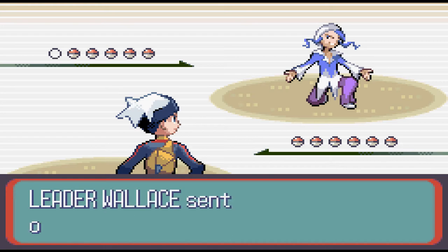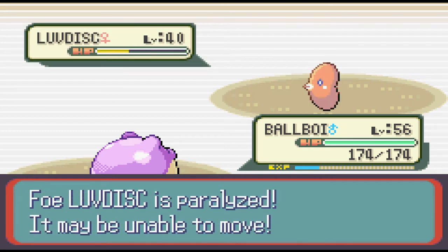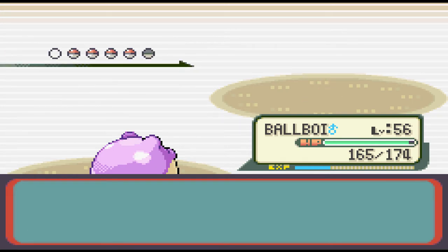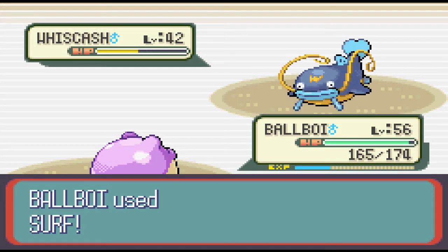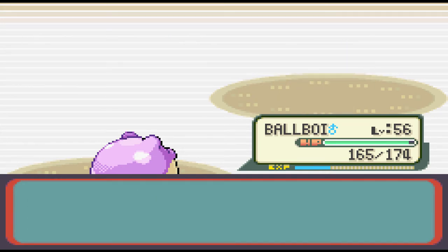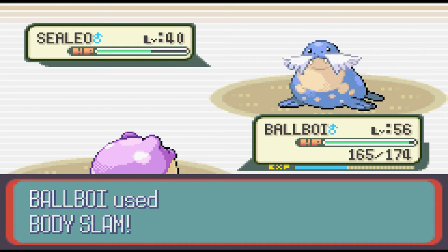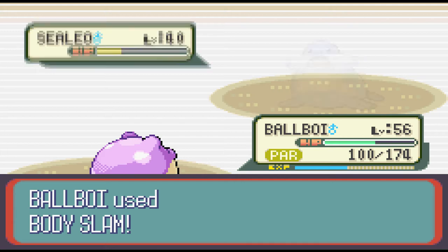Luvdisc is first and honestly nobody's worried about Luvdisc - on some attempts it will use Attract and survive a little bit longer, but for the most part a couple of Body Slams finishes it. Next up is Whiscash - it's Water/Ground typing means it takes heavy neutral damage from Surf. You do outspeed so getting off that first Surf is key because it loves to use Amnesia. A Body Slam can finish it off. Now let's get into the meat and potatoes of what makes this fight difficult - Wallace has a Sealeo and this fight comes down to who can get the paralysis proc on Body Slam first. On the first attempt Wallace does get the paralysis.